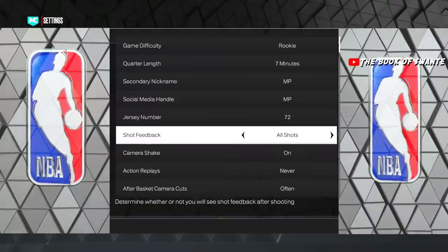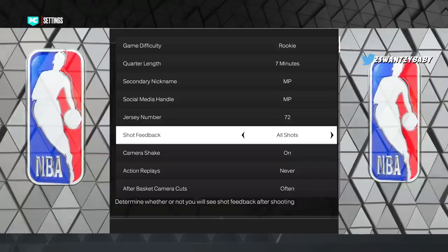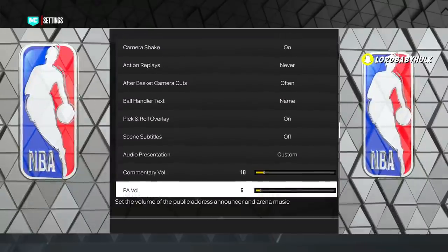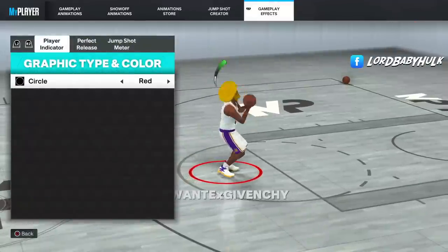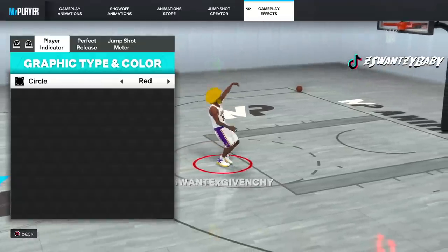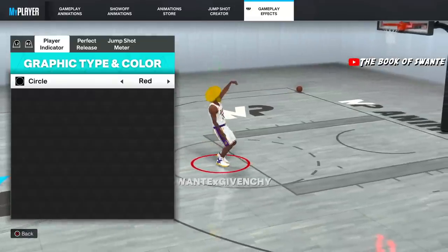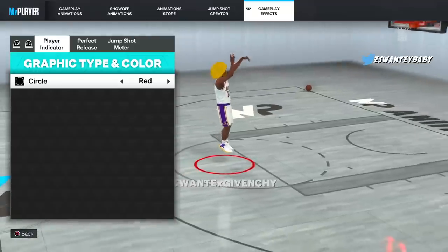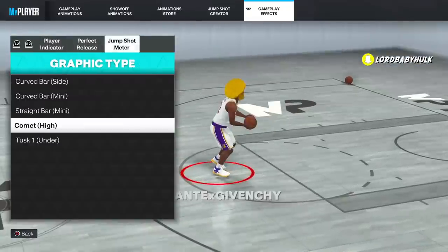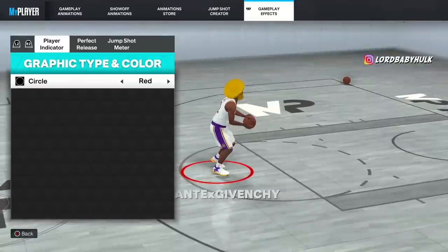Also for your shot feedback, some people take this off because of less delay and all that. I personally rock all shots on, but if you're struggling you might want to try turning it off. Some people believe it adds more delay to your player, so they take off the under shot indicator, the release meter, and the jump shot meter — they take it all off. I'm gonna leave it all on, but if you're struggling it's something to test. I see comp players keep it on too.